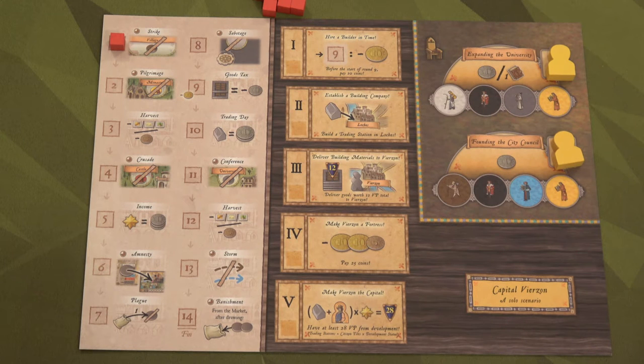Here we have the scenario board itself. On the left side are all of the events. Just like the other dignitary solo scenario, all the events are predetermined. We have 14 rounds to complete our specific objectives.